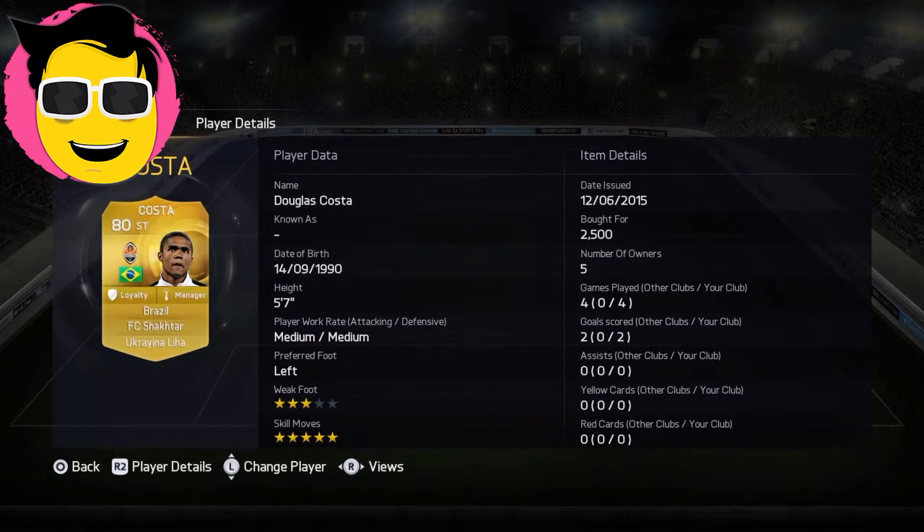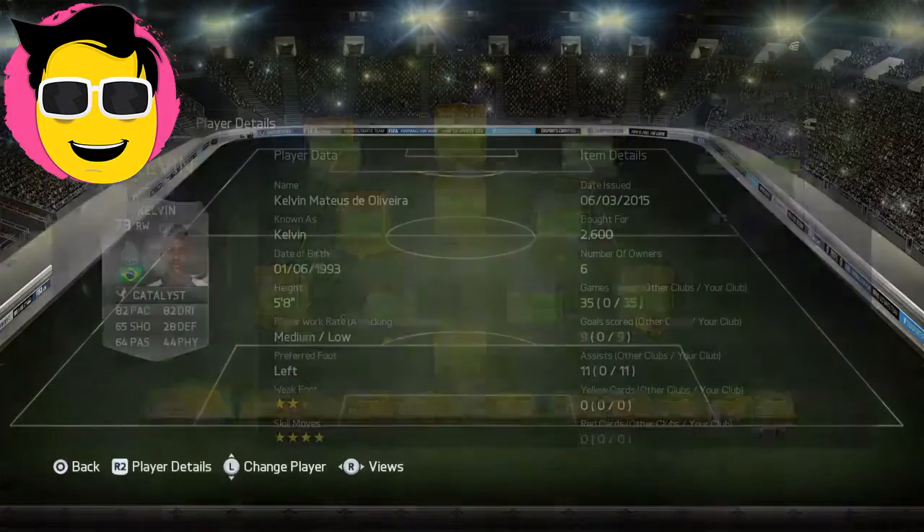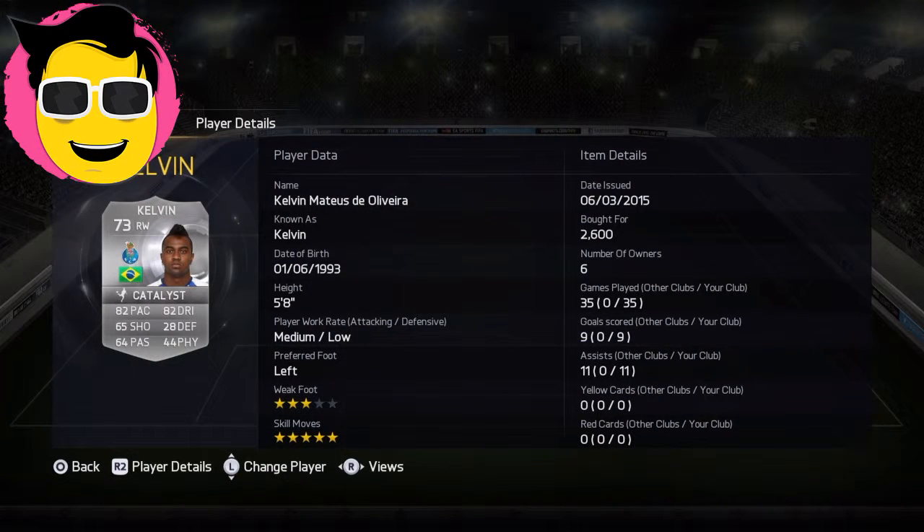Costback: 85 pace, 84 dribbling, 72 shooting, 73 passing. Very good — Flair, very good alright Flair. 5-star skills, 4-star weak foot. And last of the strikers at least. And Kelvin: 82 pace, 82 dribbling, 64 shooting, 74 passing.